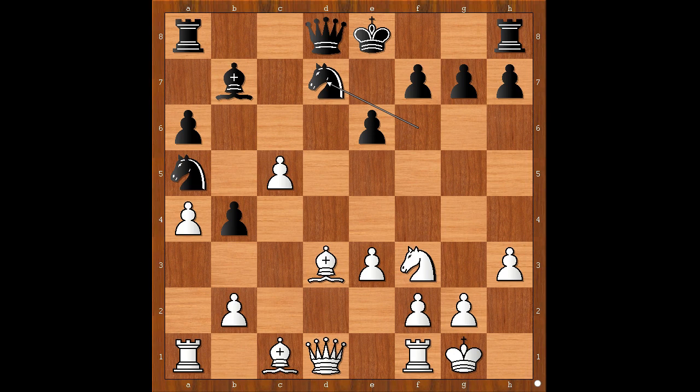Back to our game. Knight takes on f6, check. Black to move — should black play queen takes knight or pawn takes knight? What would you do? Nepo played pawn takes knight, opening the file for his rook.